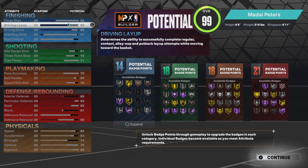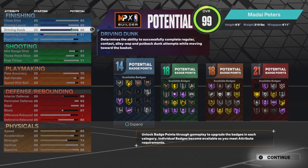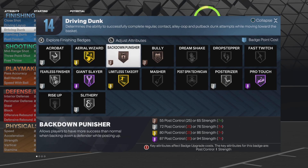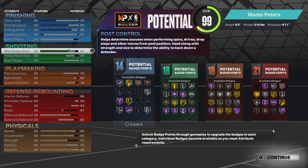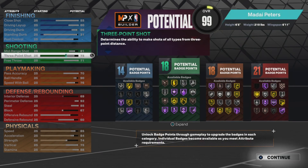To get Jordan's you need 85 layup to get his package. We got the 86 dunk though for the gold limitless takeoff and all that good stuff. We got the 81 mid-range for the mid-range magician, and we got the 75 three - you've already seen what we can do with that.